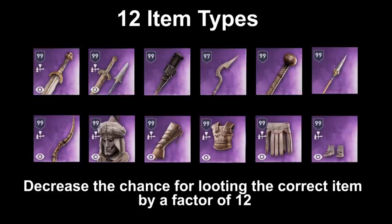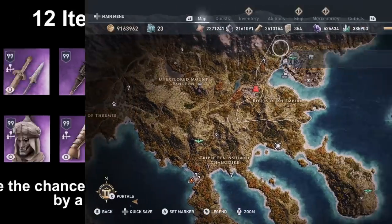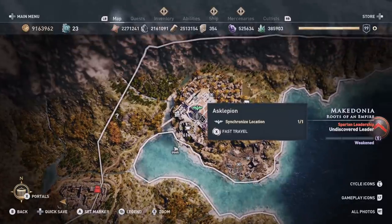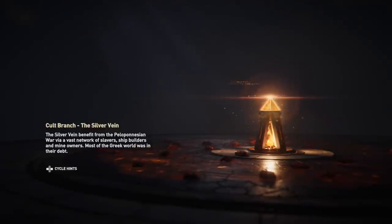you have a chance of 1 in 12 to find your specific item type, and then you have to rely on the chance of 1 in 190 to even get the correct engraving. So that is a very, very rare chance that you will ever find your items from looting.